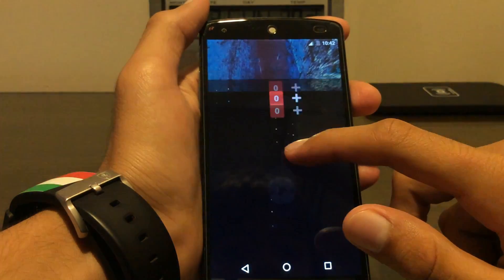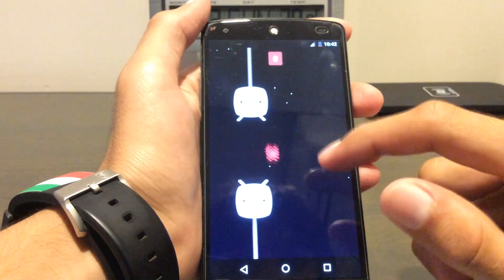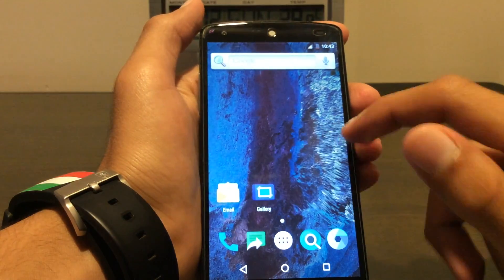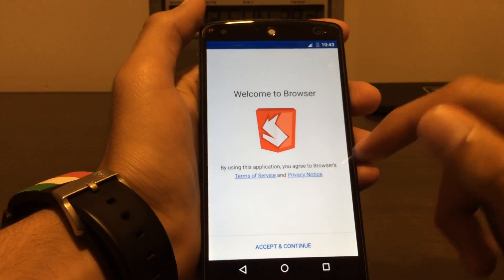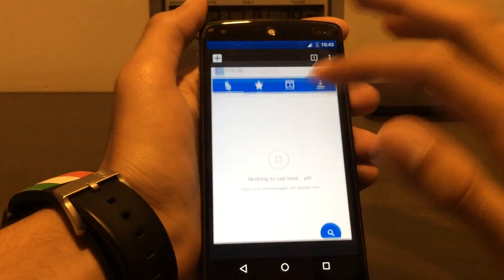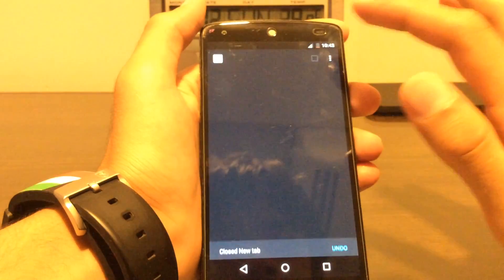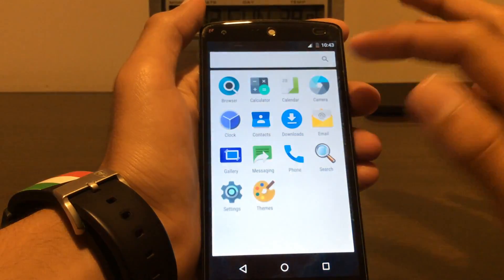Let's just see. This is Marshmallow, Paranoid Android. Let's check this out. Welcome to browser — it seems a little decent, kind of. Wait, this is Chrome? Oh no, it's not. I'm not sure what that is.